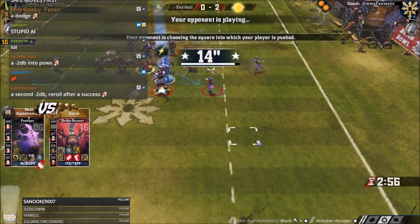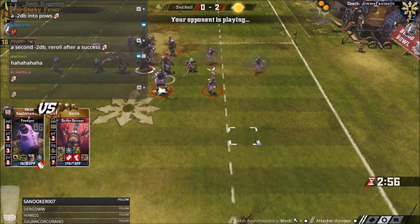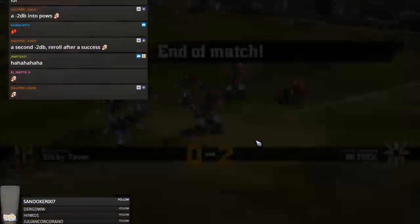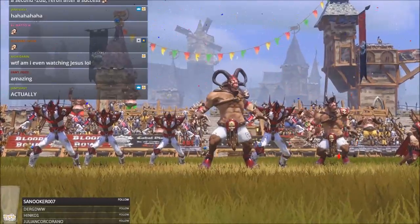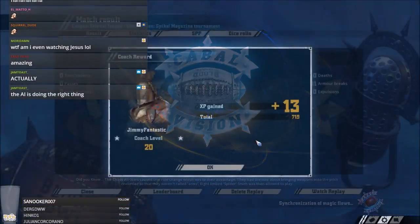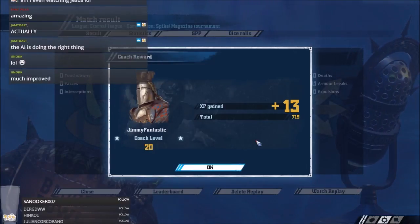Thanks for watching this highlight. As you can see, Cyanide have lived up to their promise of improved AI - that was outstanding. Six turns to score, they could have scored without any moves but decided to make a blitz. If you enjoyed it, don't forget to leave a like and subscribe, and stay fantastic.